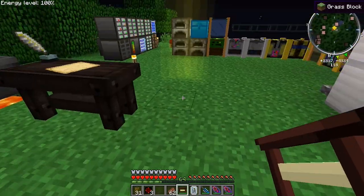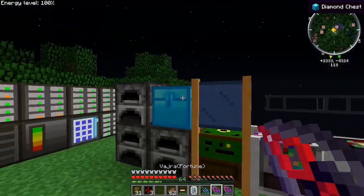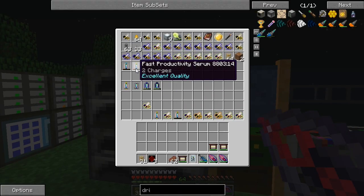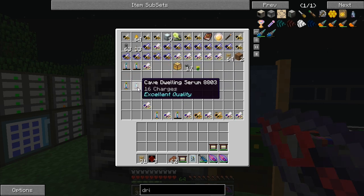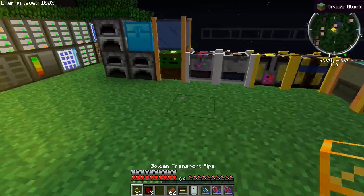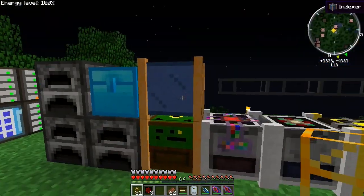The easiest way to get your bees to stack: first, if you have the machines like I do, you can run them through the machines and get the serums that you need — fastest, longest life, nocturnal, rainfall, whatever you want. Once you have your bees doing the same thing you want, you can proceed.